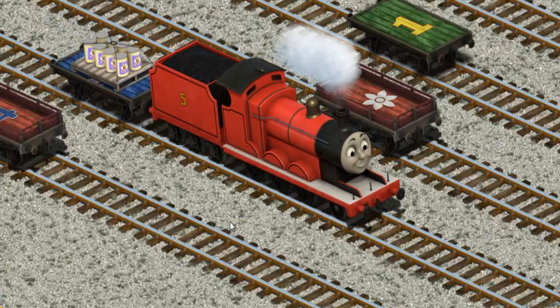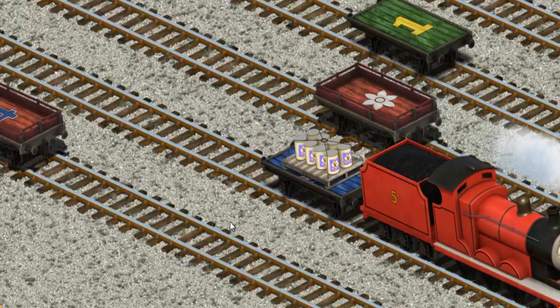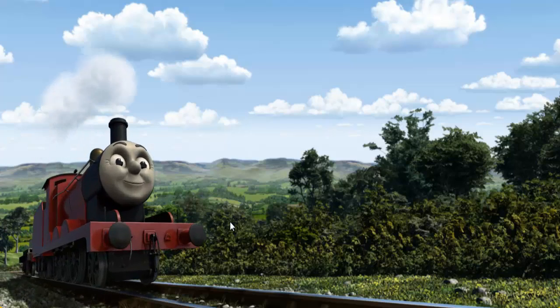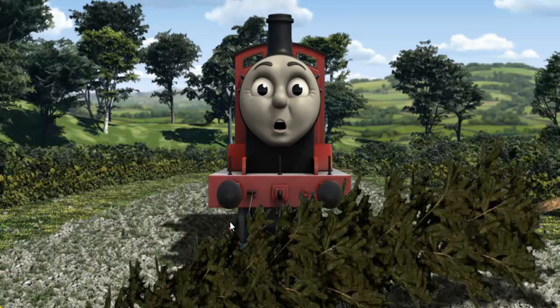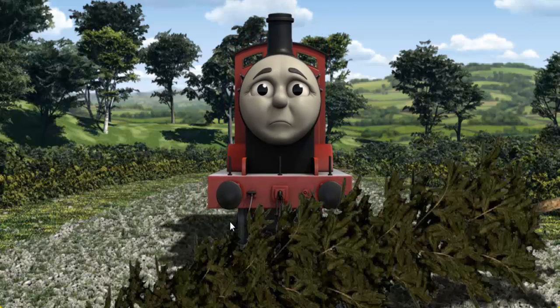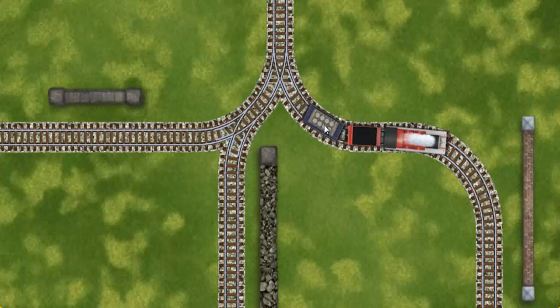Now the cargo must be loaded. James set out for the fair. Suddenly, James had to stop. He needed to go a different way. Show James the track that goes nearest to the shortest wall.